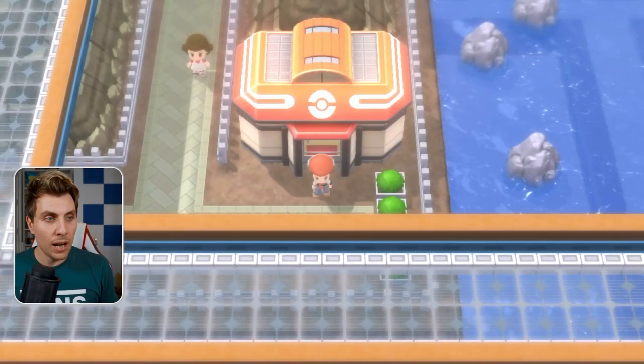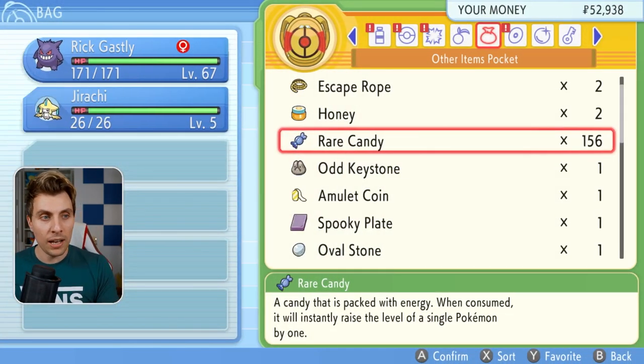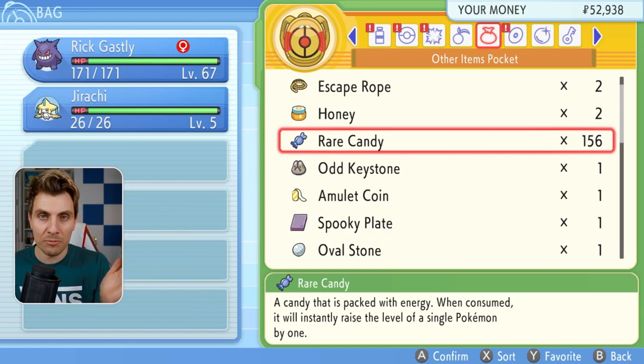Let's hop into the game — it'll be easier to go over all the details and show you exactly how to do it. The items this is relevant to are going to be anything in your bag. You're going to need a minimum of one item to do this method, but you can have multiples which will speed the process up. You'll need about 99 Rare Candies — that's the maximum amount you would need. You may want 100 just to have one extra in case something goes wrong.